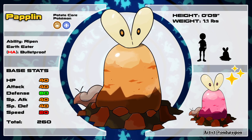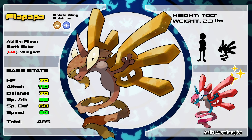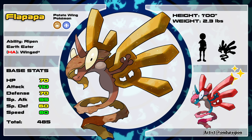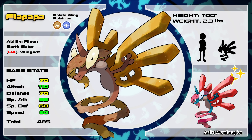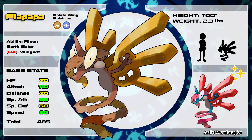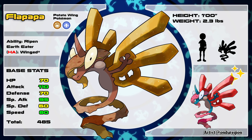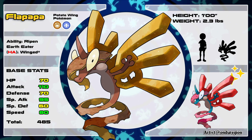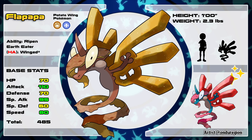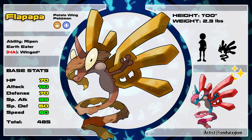This Pokémon has three branching evolutions. The first is Flapappa, the Potato Wing Pokémon, which you evolve into by giving your Paplin french fries — which, come to think of it, is kind of cannibalistic. This Pokémon has a unique signature ability called Winged, which makes it immune to Ground-type attacks and increases the damage of all its Flying-type moves by 50%. Its Pokédex entry says it secretes oily acids from its pores and can release boiling-hot oil from its wings when it flaps them.